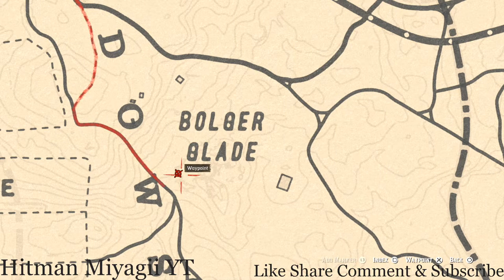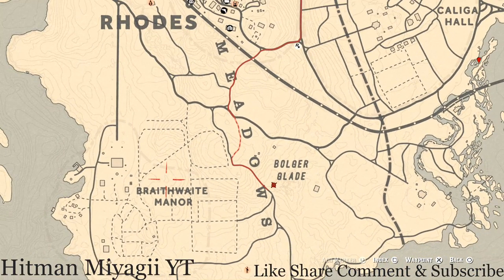Over by Bulger Glade, right about here there's a random arrowhead. You do not need your metal detector for this but you do need your shovel, so go and grab that as well.